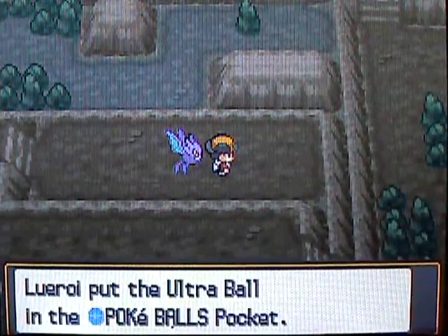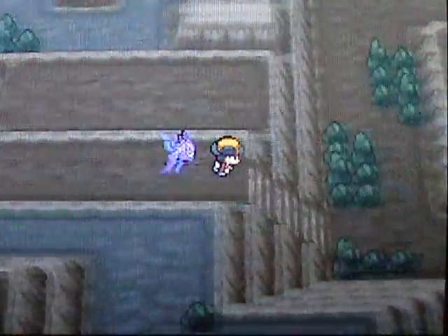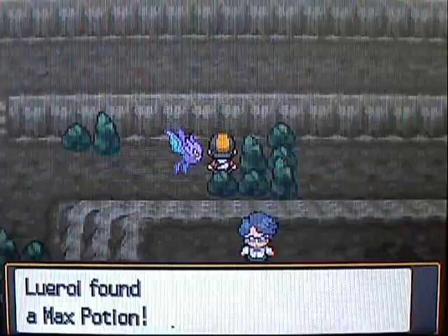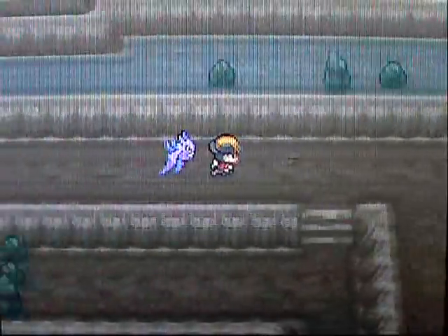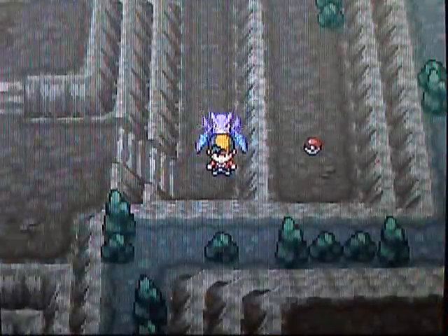There's an Ultra Ball, so you'll probably want that when you're trying to catch all those Legendaries, since there are so many of them in this game. And there's a Max Potion — I never really use Max Potions much because they're way more expensive than Hyper Potions, and normally you don't even need anything more than a Hyper Potion.